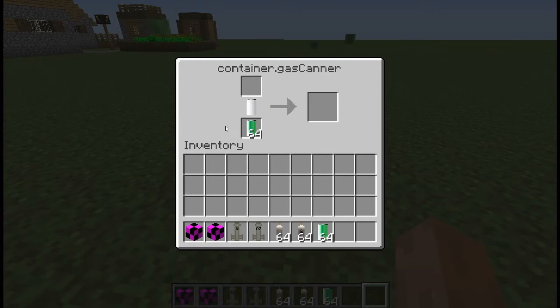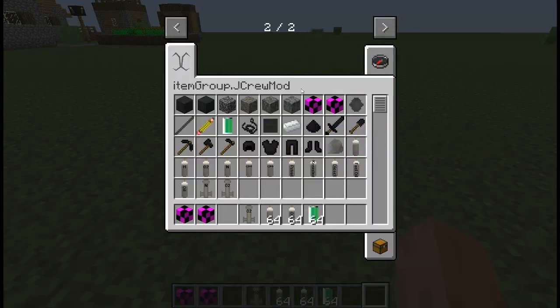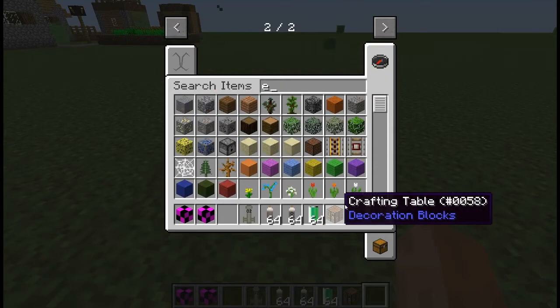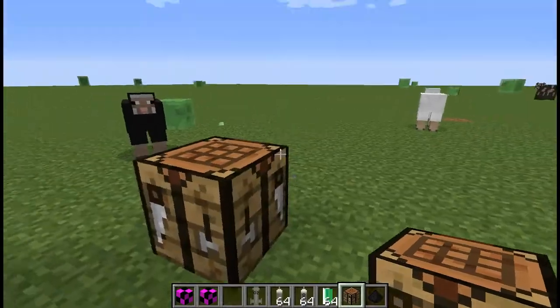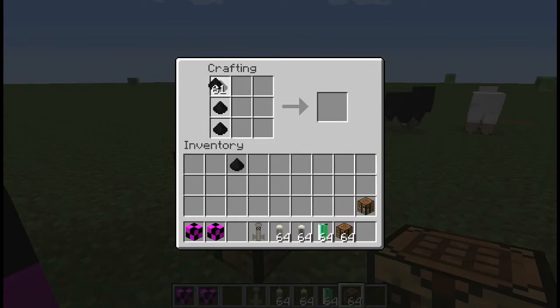When you put some batteries in the gas scanner and put the nitrogen filter in — which doesn't have a recipe yet, though the batteries do — let me go over to the crafting table. The recipe for the batteries is manganese dioxide, like this.